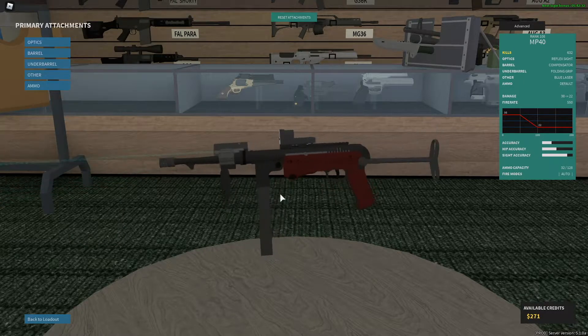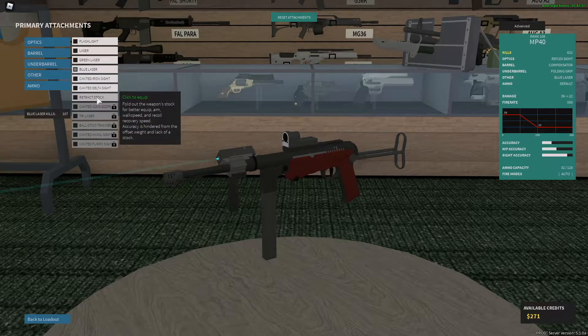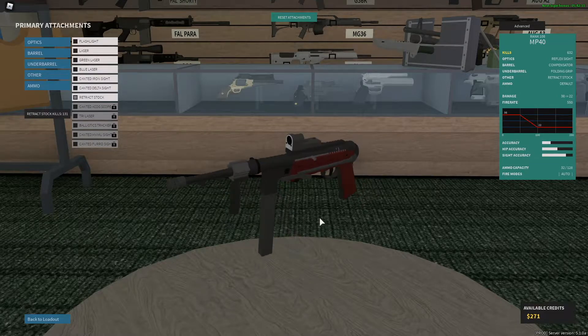Now, there are two setups you can pretty much use for this gun, which would be any optic you want, compensator, folding grip, blue laser. Or there's another setup which uses the retract stock, which I would actually recommend doing most of the time on shorter ranged maps because it just gives you so much more mobility and ADS speed.